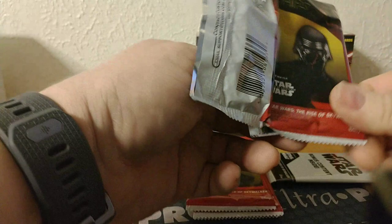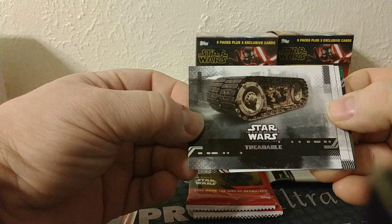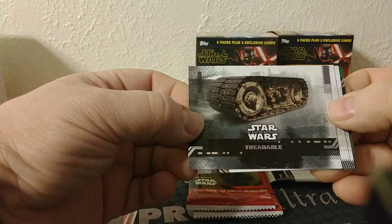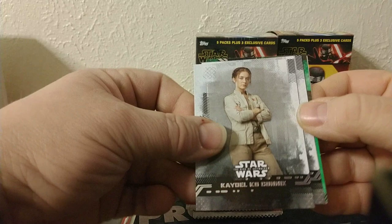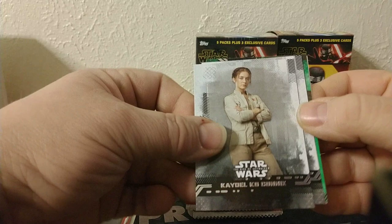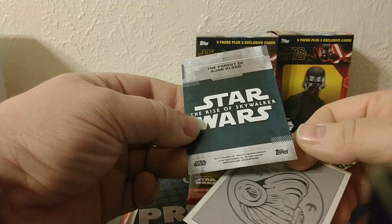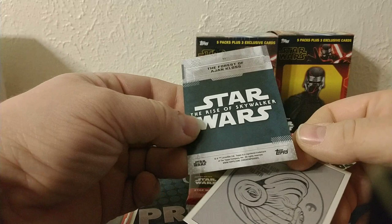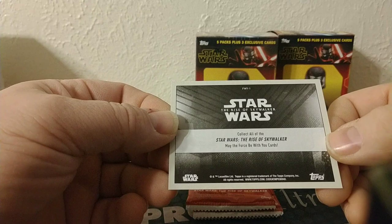Pack two. First Order conference room. Lando's Transport. Treadable. There's Carrie Fisher's daughter, Kaydel Co Connix — so they've given her a complete name now. Poe Dameron — a green parallel. The Forest of Ajan Kloss. Again, those are not numbered either. And then 'May the Force Be With You' — it doesn't tell you anything other than it's just a creature.